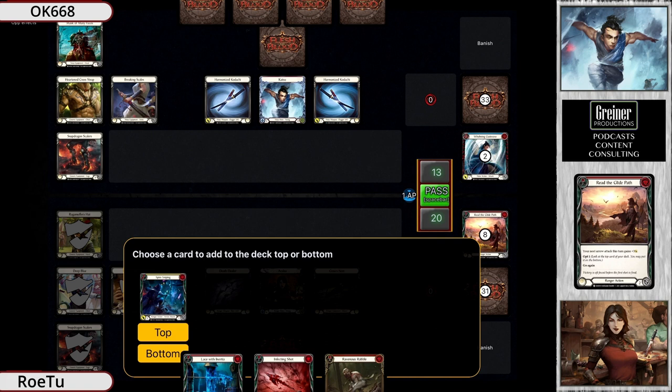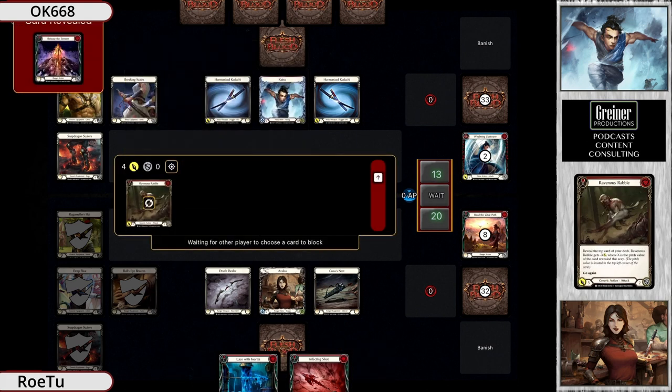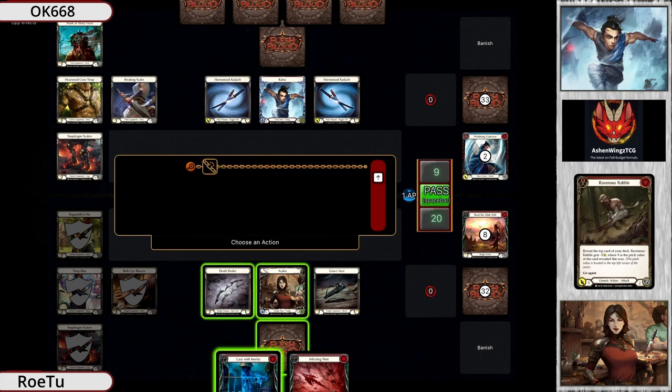Read the Glide Path - such a fantastic card. I'm curious to see what he's going to do on that front. Usually you do that into Ravenous Rabble, drop that - yeah, so that's what he did. Now he gets to see the top of the deck, coming with the Ravenous Rabble. I believe the arsenal was an Infecting Shot. It's gonna be laced with Inertia into that, unless he wants to... oh, you could actually Dominate in that buff.